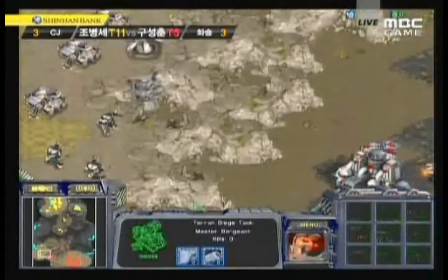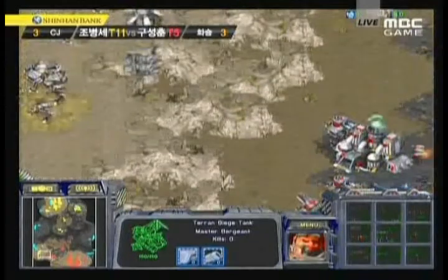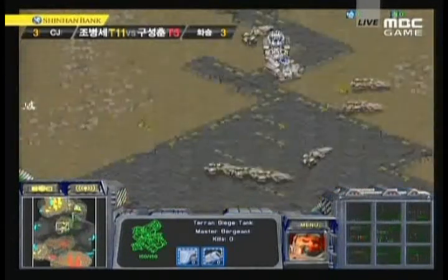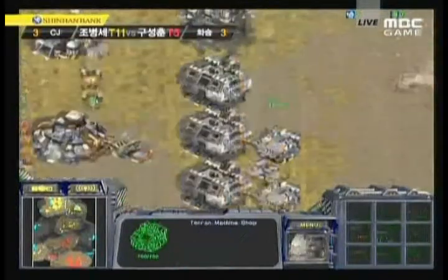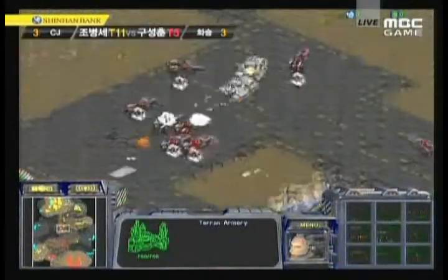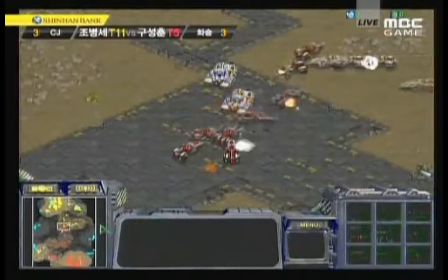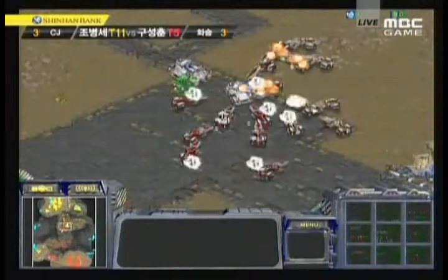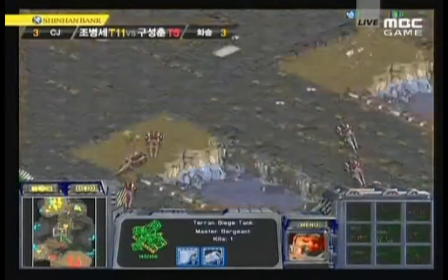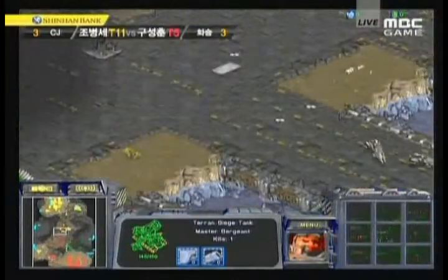Sky High is trying to take the upper ledge to siege Hya's natural expansion — if he manages this well, he can move into a pretty decent position. Hya is countering with his own tanks on the lower ledge. Hya will definitely need to use a scan if he wants to take that position. Finally, upgrades appear on the opposite side — the last upgrade, likely charon boosters, being picked up by Sky High. Some tanks are put in a bad position, surrounded by vultures — one tank sieges while another gets killed before Sky High's vultures can help.